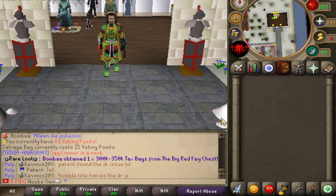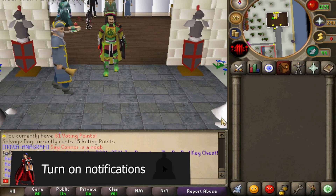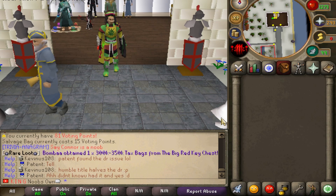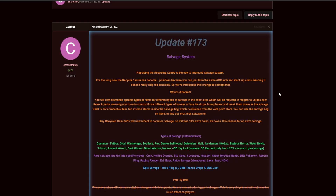Before we get into that, I want to announce another giveaway of $50 in store credits — meaning whenever you win, you'll be able to take any item from the donation store worth up to $50 in your name. All you have to do is make sure you're subscribed, turn on notifications, leave a like, and comment your in-game name down below. The winner will be picked in about two days and announced in my community Discord, the server Discord, and my pinned comment. Links to the Discords are down below in the description.